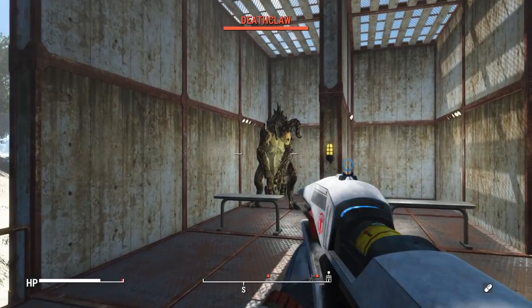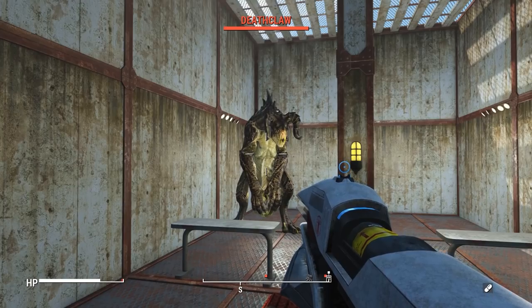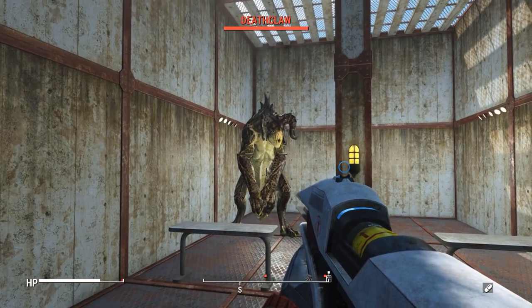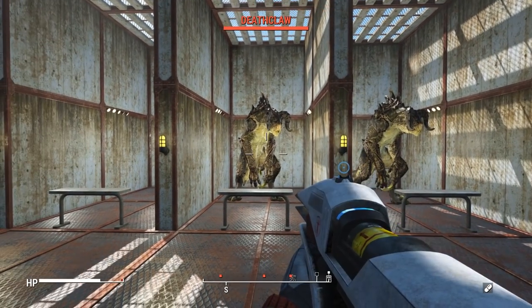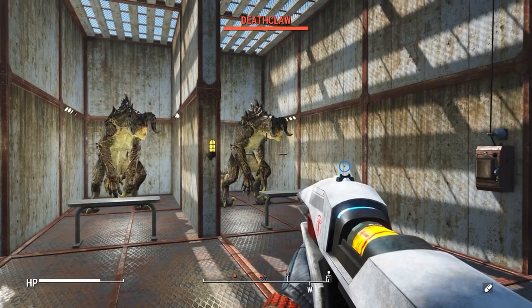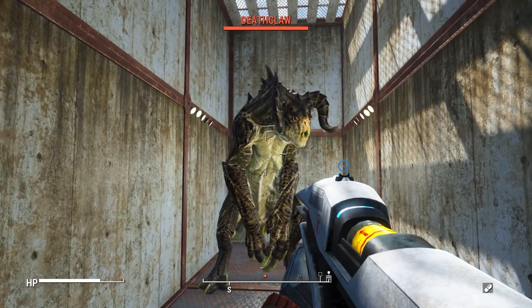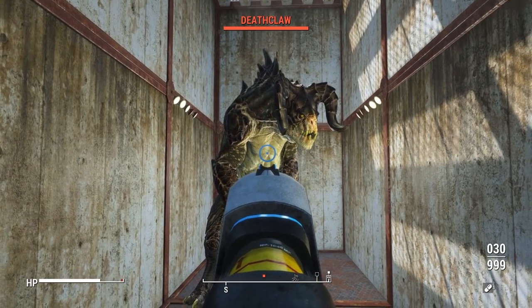Now it's time for the damage test. We're testing this weapon three times: first with no attachments and no perks against a standard deathclaw as a baseline, then with two fully upgraded versions — one automatic and one with the sniper barrel — to compare semi-auto and full-auto damage output. Starting with the standard version, let's see how it does aiming for the deathclaw's weak point.